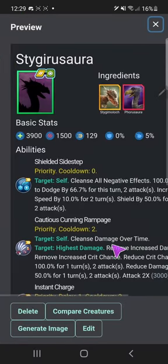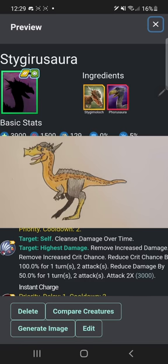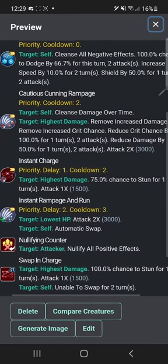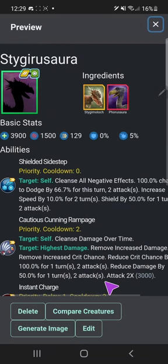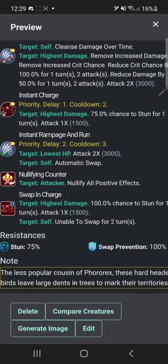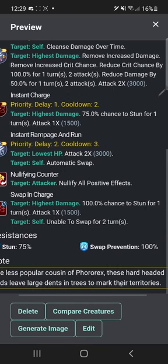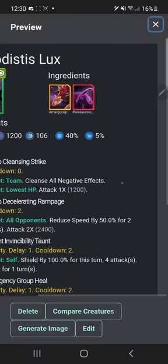Next up we have Stigirusora. Here's my drawing of it — but let's discard that and throw in this other guy's drawing instead. I will credit him; I just don't remember his name right now but I'll have him credited by the time I do this video. Shielded sidestep — I think this is just another example of me making everything a priority move. This came out before Fororex, so I poked fun at it by giving it a description: 'The less popular cousin of Fororex, these hard-headed birds leave large dents in trees to mark their territories.'